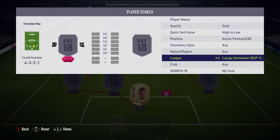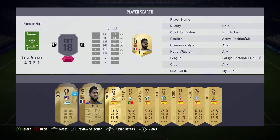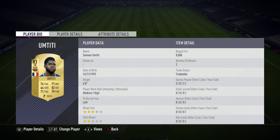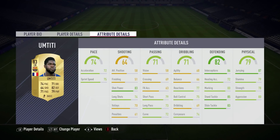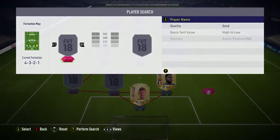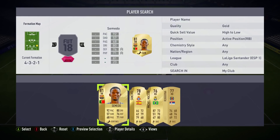Moving over to La Liga for the right centre back, we have got Umtiti. Last year he wasn't very popular or used very much, but he's been upgraded to six foot - I think he was 5'11 last year. His work rate has been changed from high/high to medium/high and he has got incredible passing stats for a centre back: 79 short pass, 73 long pass. Great jumping, great interceptions, great standing tackle. He's not the strongest but in game he doesn't feel too weak. He cost me 8k which is a lot, but if you want decent players you've got to pay the price.